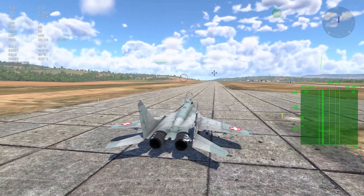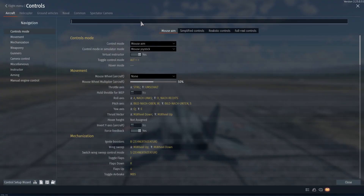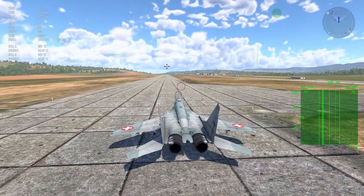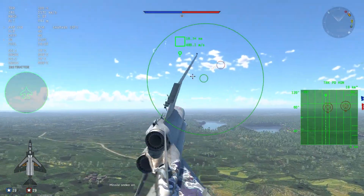Setting up ACM mode for any plane isn't a big issue. You just go into your controls, search for radar and bind radar IRST beyond visual range combat. Now you just click it and you're in ACM mode — as soon as anything flies into your square radar cone, it will get locked.